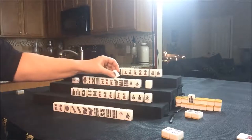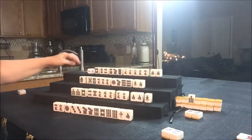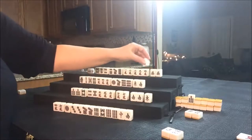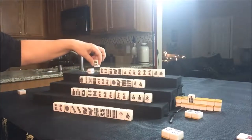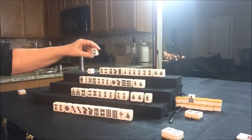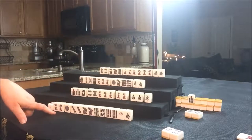West drew a 1 Dot. If we're going to play Pinfu, we need to get rid of these Honors. Let's throw the White Dragon and draw for North. Nobody can take that White Dragon. North drew a 5 Crack — that's a good keeper for them. Now this 8 Bam — even though it's Dora, they have nothing to do with it — so we're going to discard the 8 Bam and draw for East.